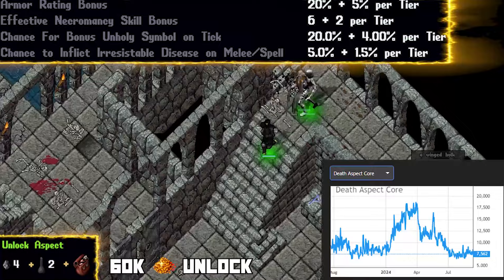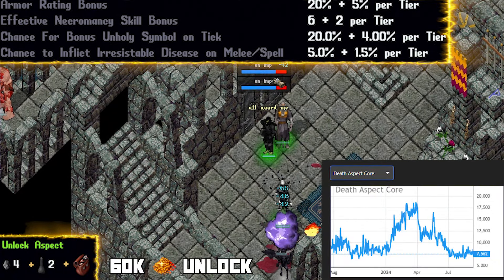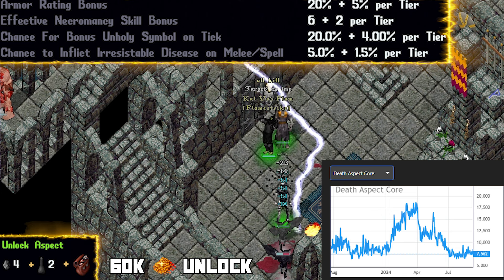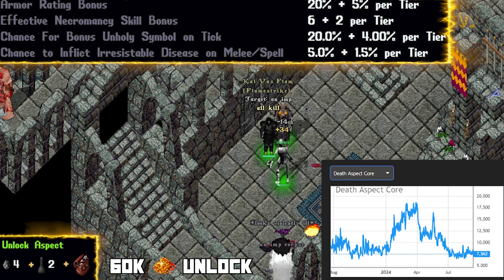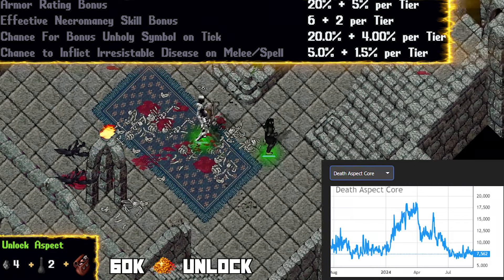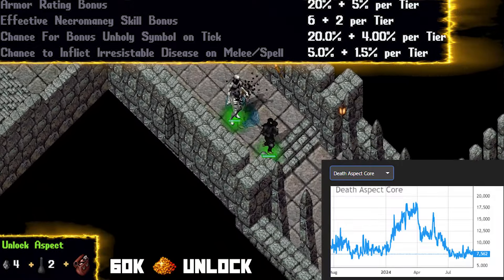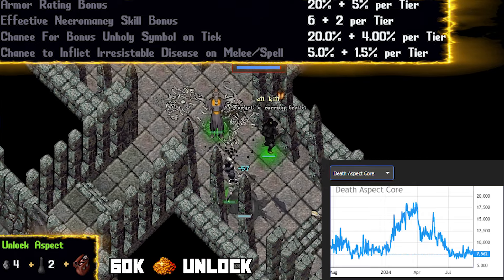Death. If you're playing a necro starting out, this is almost a no-brainer. At 7,500 gold a core, you really feel the boost in player power even right at activation, increasing the power of your necromancy in both effectiveness and bonus unholy symbols. Your spells or melee hits also have a chance to apply disease. Even though it mentions a chance to apply disease on melee, there isn't much of a place for death in a melee build. I'd strongly recommend this for new player necromancers.